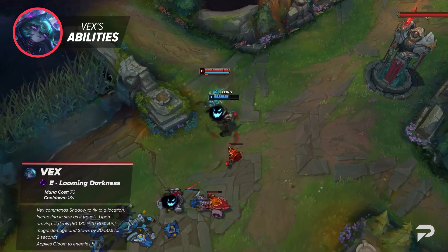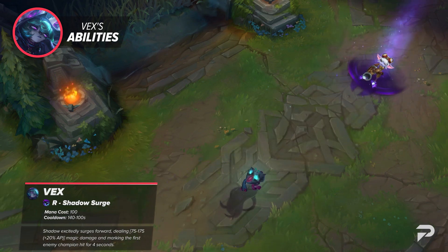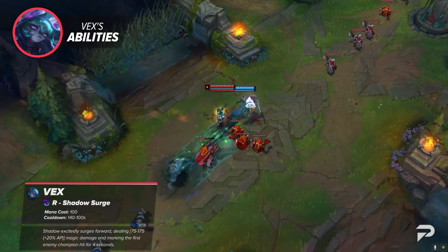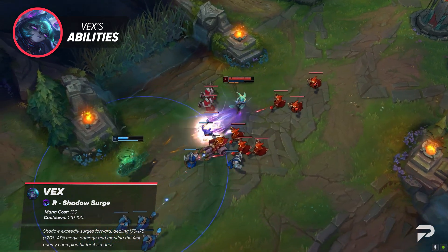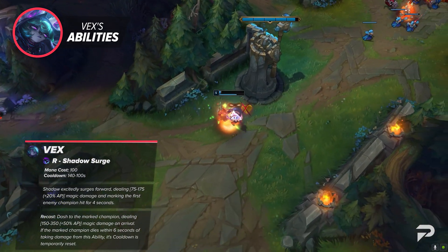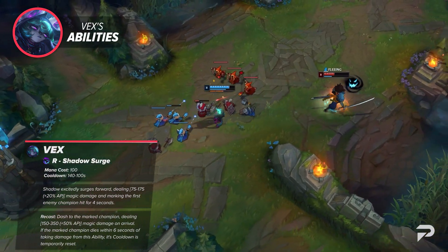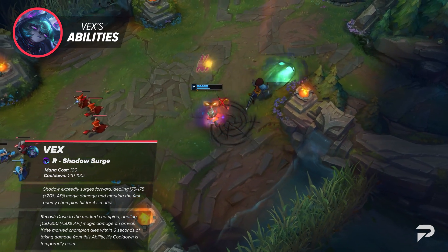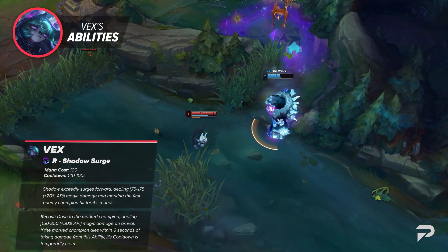Upon arrival, Shadow deals magic damage to all nearby enemies and slows them for 2 seconds. Her R is Shadow Surge — Vex launches her shadow in the target direction, granting sight along the path and dealing magic damage to all enemies hit. Shadow stops upon colliding with an enemy champion, marking them for 4 seconds and revealing them for the duration. Shadow Surge can be recast as long as the target is marked. Upon recasting, Shadow pulls Vex towards the marked target with Displacement Immunity, dealing damage and consuming the mark once she arrives. If the marked target dies within 6 seconds of being hit by Shadow Surge, Vex can cast it again with no mana cost for the next 12 seconds.